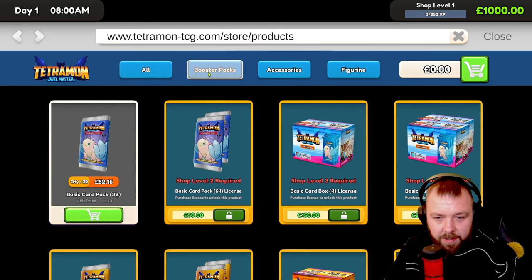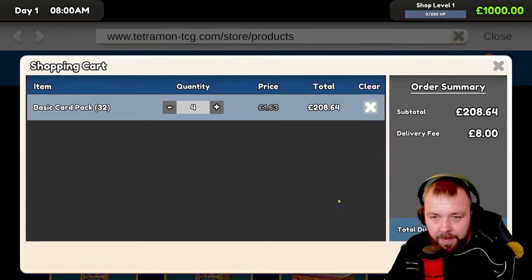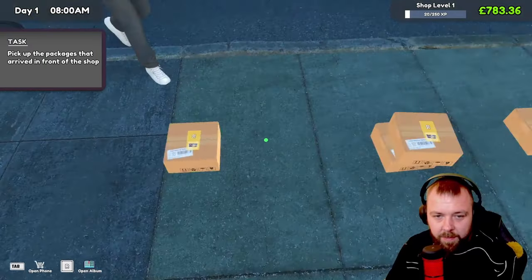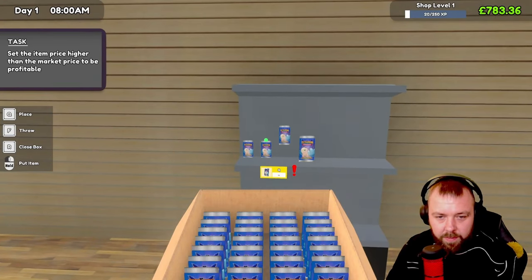Okay, so booster packs. We can't unlock these yet because we need shop level two. Let's buy a few boxes of these. I'm not sure how many fit on the shelf, so we'll order four for now, purchase those, and get them on the shelf all ready. Plenty of cardboard boxes — we'll take the box here. Can we open the box? We can. And we'll place them on the shelf.